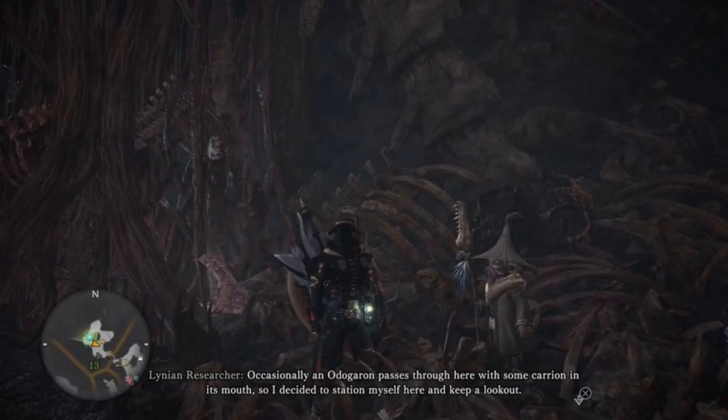If you didn't know this already, if you want to get any new palico gear or any of the new tools for your palico, you need to talk to the Linian researcher on all the maps. He essentially starts the quest line to find the cats that will eventually give you the palico gear.